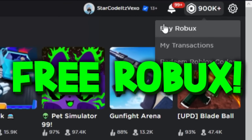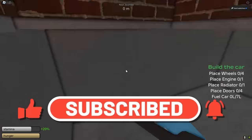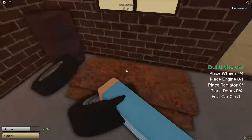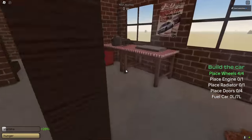Alright guys, in today's video I explained and showed you how to do everything in the game. There are loads of features in A Dusty Trip. I showed you guys how to do everything — how to build the car, how to build the van. Watch all the way to the end.